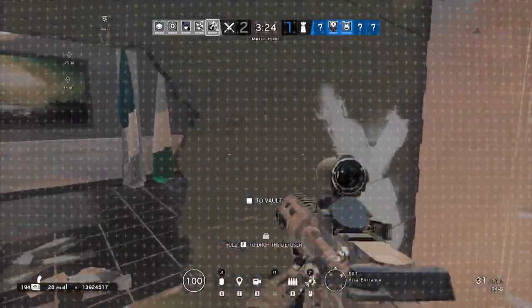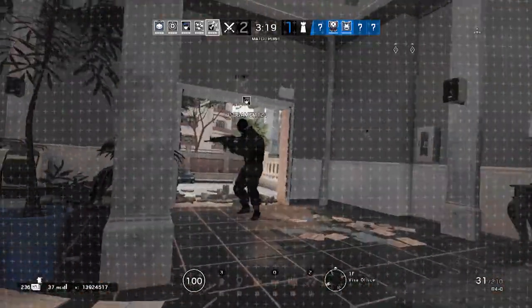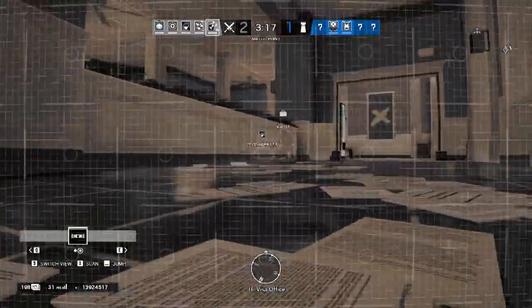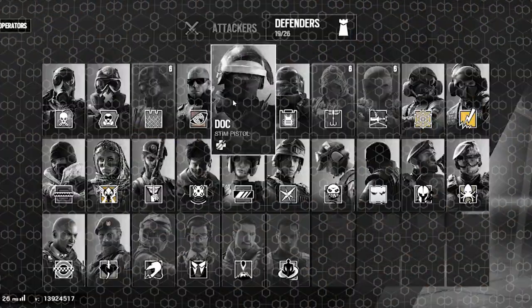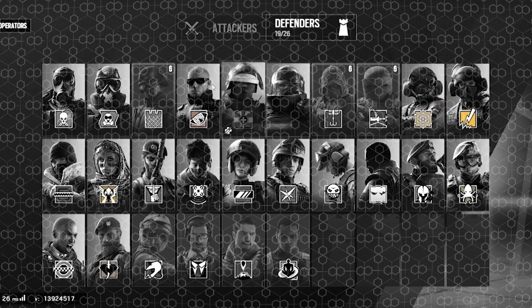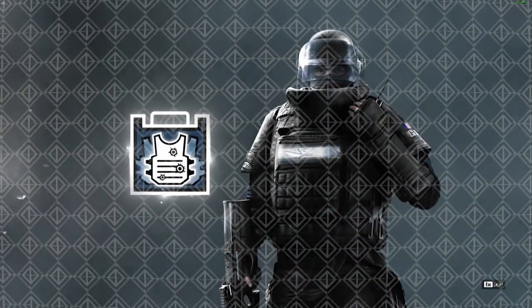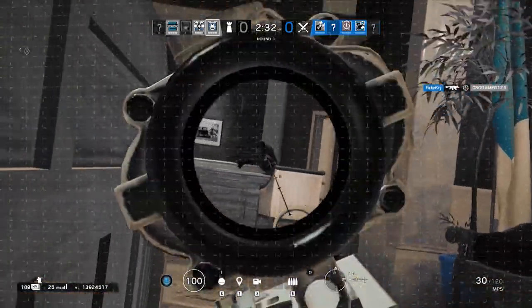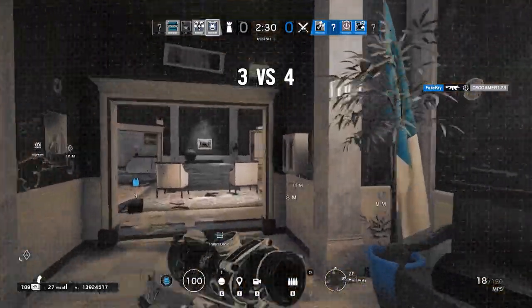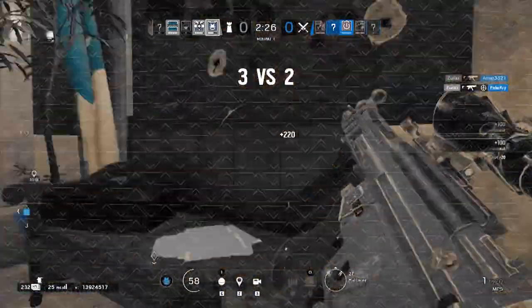All of them have decent ARs with low recoil and accurate damage. And just as a reminder, drone all the time in attack — seriously. For defense, Rook, Doc, Lesion, and Mute are all beginner friendly. I definitely recommend Rook as your first defensive character. His armor is incredibly helpful for newer players with its added survivability, not to mention his awesome gun kit that's pretty easy to use and frag with.